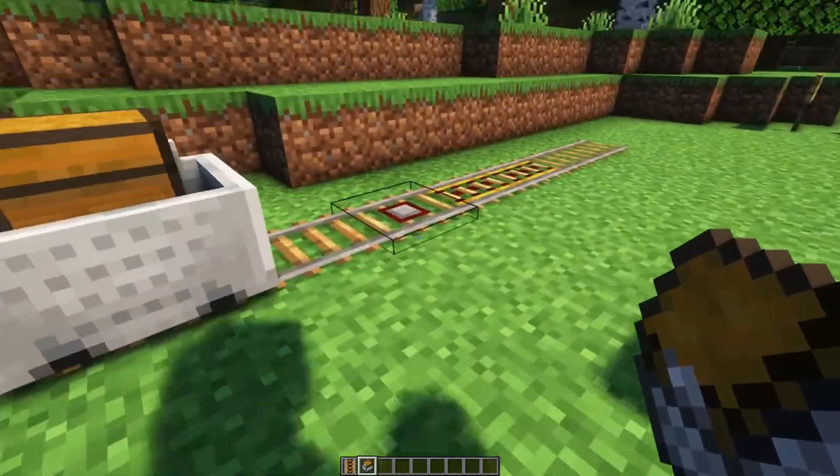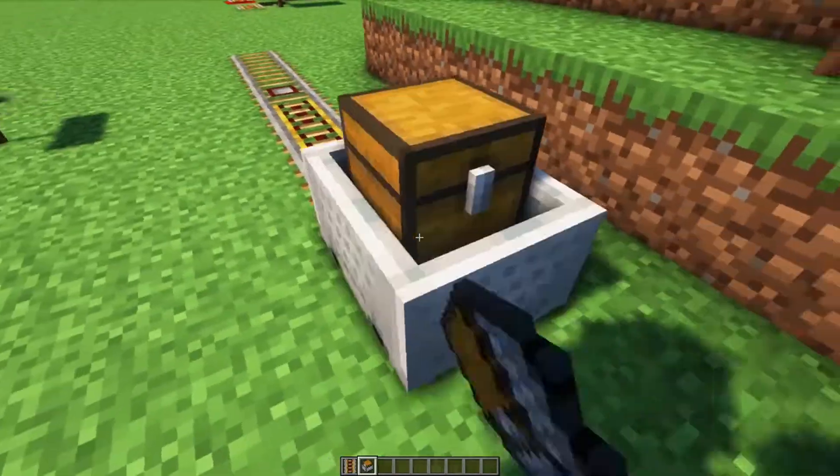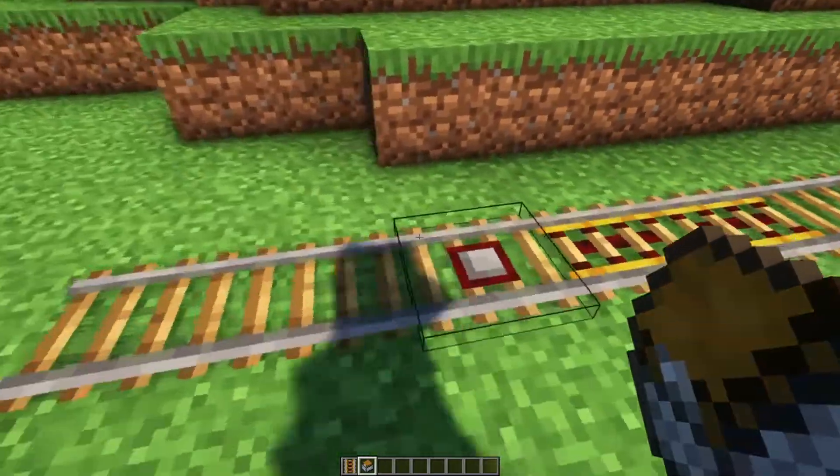You can use that behavior to make a one-way rail. This is a review from last time with detector rails, but it's an important trick — you can have a rail that stops carts going one way but lets them through the other way.